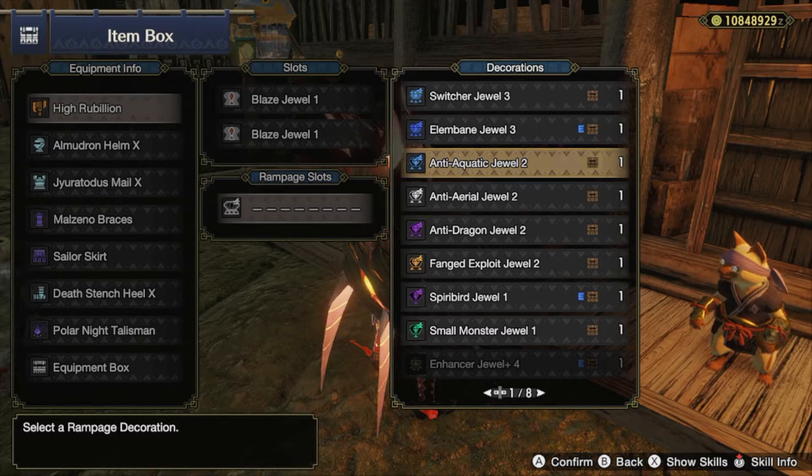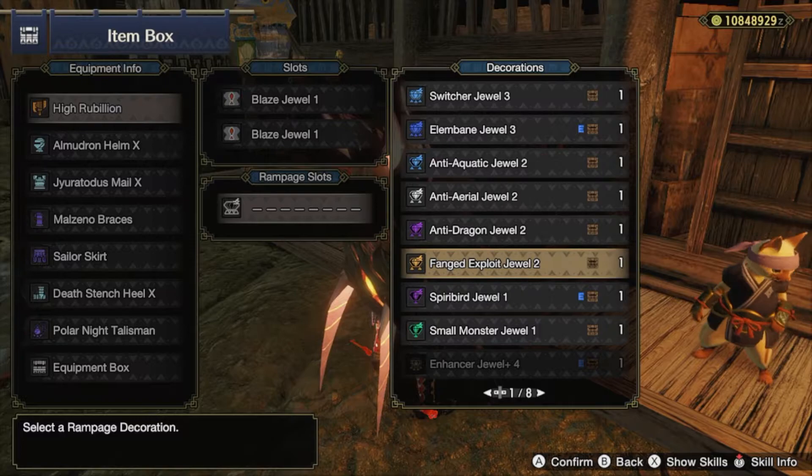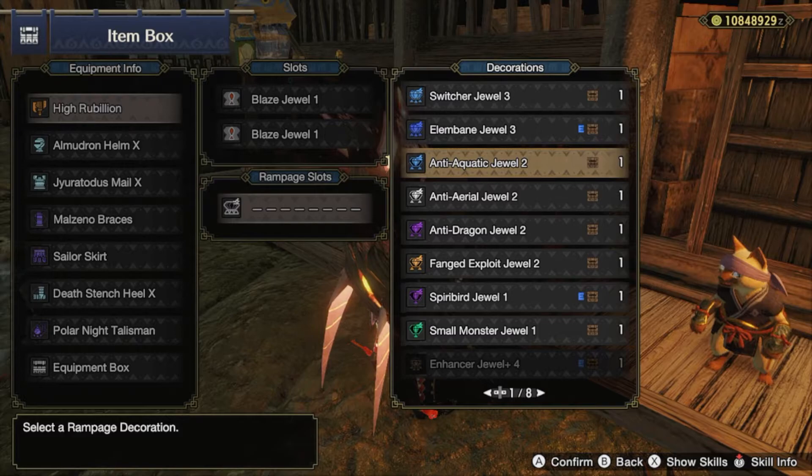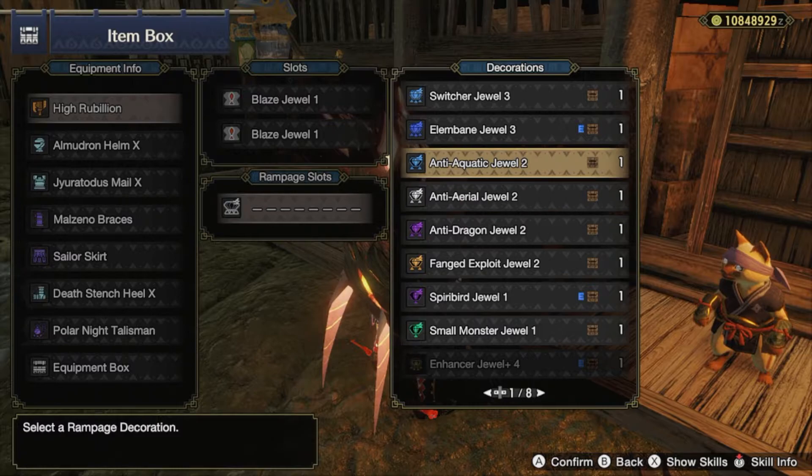Hello Hunters! I want to make a quick video about the Anti-Species Rampage Decorations. These are the Anti-Aquatic, Anti-Aerial, Anti-Dragon, and Fanged Exploit Decorations. These provide 5% additional raw on the correct matchup for the decoration. They are, for the most part, the strongest decoration that you're going to be able to put into your weapons. Almost every weapon is going to be looking to add these if they can.